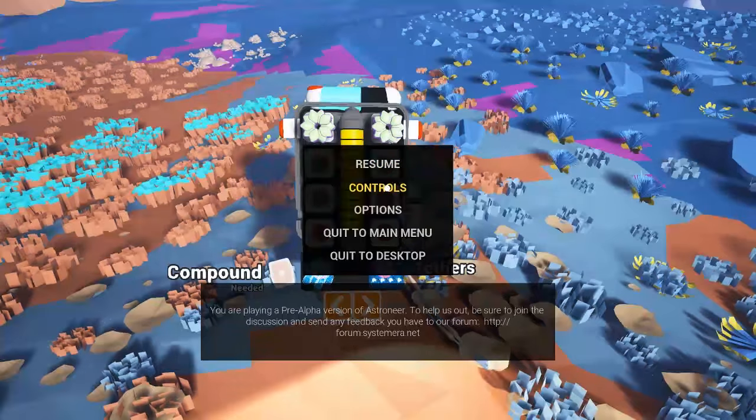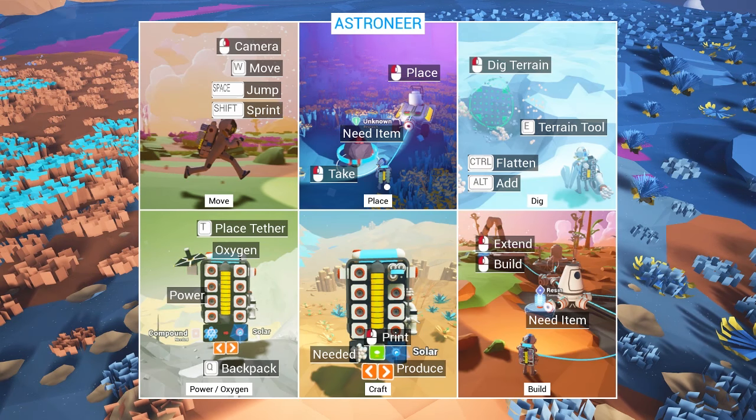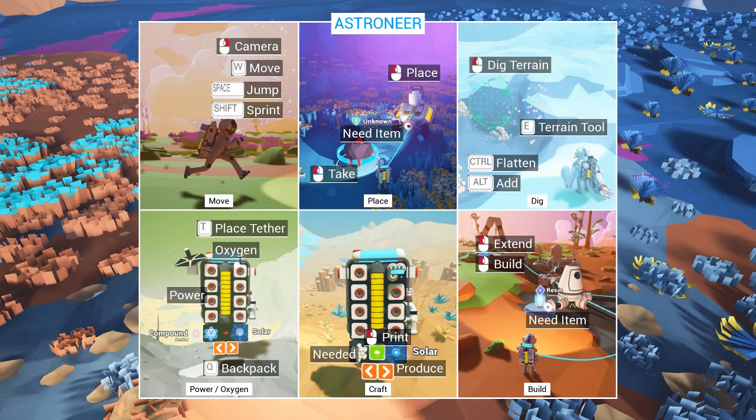Okay, here we go. Controls. These are things. Place needed item, take. Dig terrain, terrain tool, flatten, add. Okay, good to know. Extend, build, need item. I have limited amounts of oxygen. Good to know. It's the top thing.